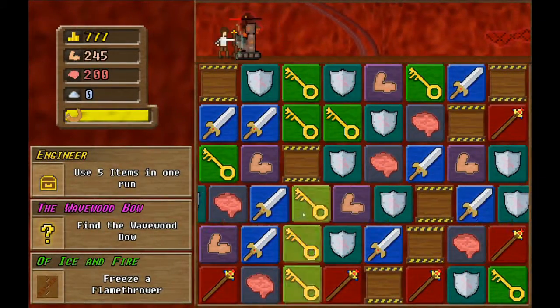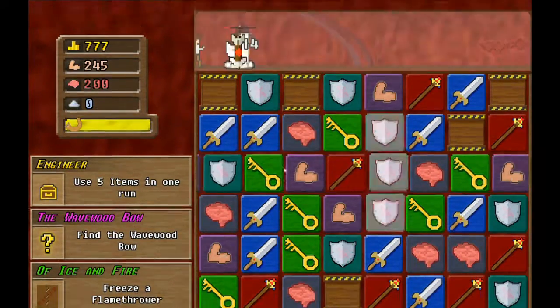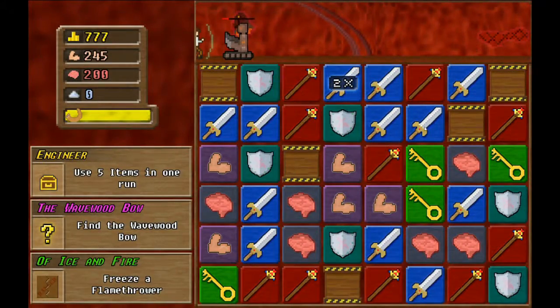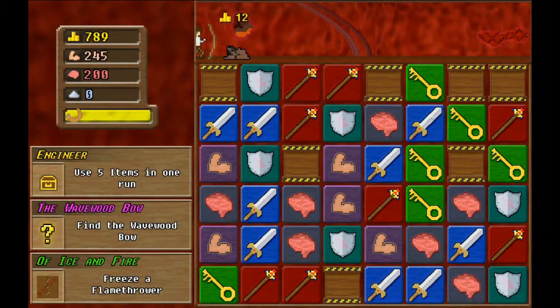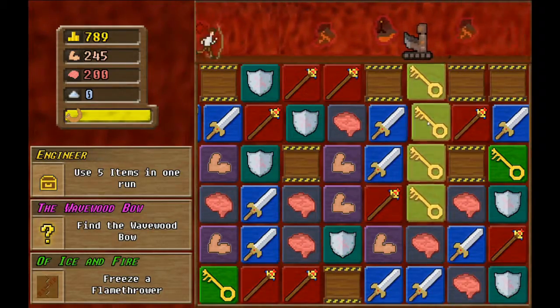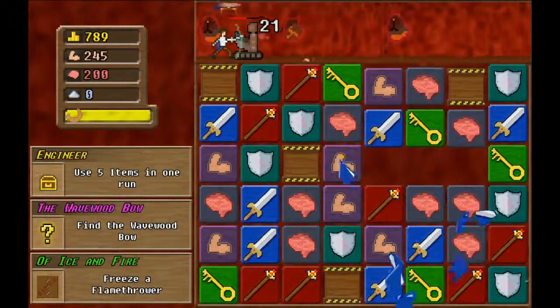Shield is nice — we'll take the shield. Okay, keep going, keep going, keep going — gotta be something. Apparently not. Holy cow, we got there. Chest please. No — of course not, why would there be a chest? That's silly to think that there would ever be a chest.